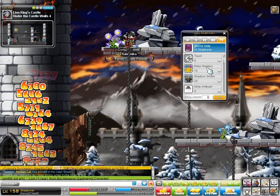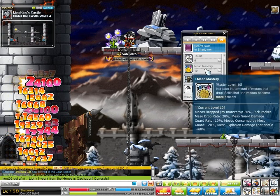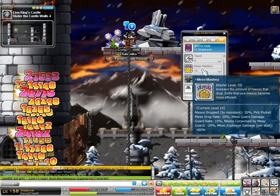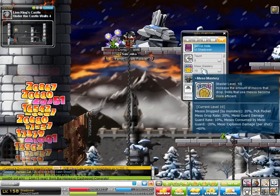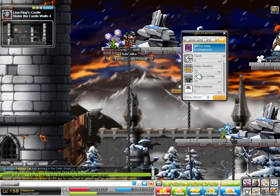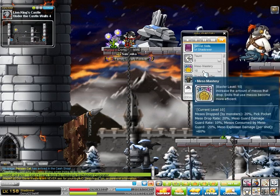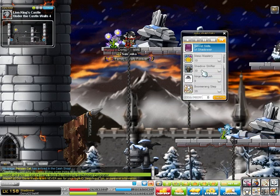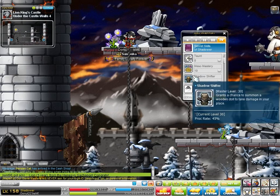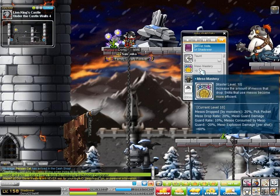The first thing you'd want to max out is Meso Mastery. It'll save your mesos and it really helps at Lionheart. It increases how many mesos are dropped by mobs you kill, increases the drop rate of Pickpocket, increases how much is being guarded by Meso Guard, and makes Meso Guard block 60% of your damage instead of 50% — which is quite a bit, surprisingly. It also increases your Meso Explosion damage. It was the first skill I maxed. At level 120, I put one point in Meso Mastery, one in Shadow Shifter, and one in Boomerang Step for some avoidability and invincibility frames. After that, I maxed Meso Mastery, then went to Boomerang Step. It's a passive, so clicking it doesn't do anything — it just works its magic.